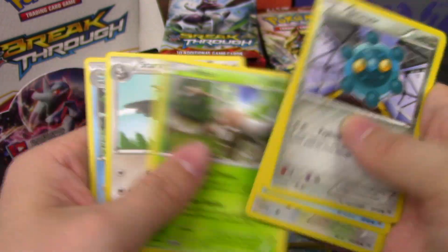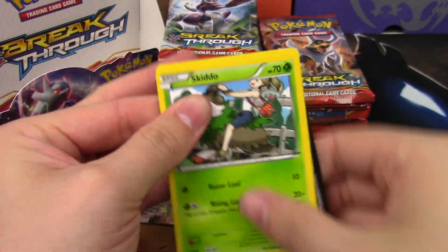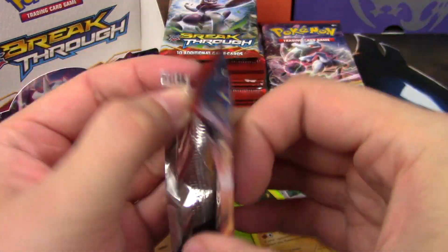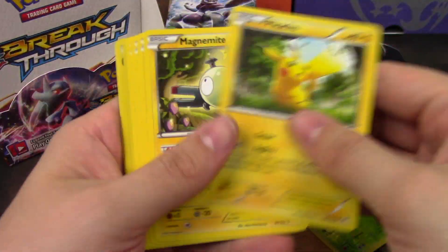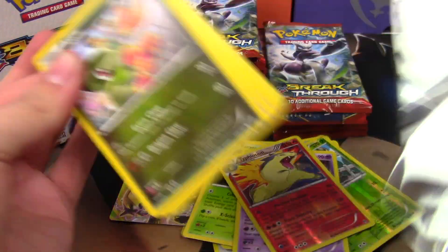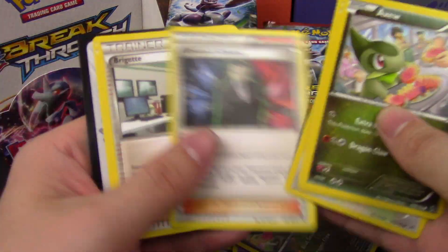Staryu and a Parasect. Skiddo and a Marowak. Typhlosion and a Mismagius Hollow Rare — so two rares in one pack.